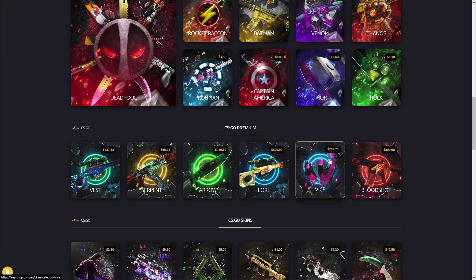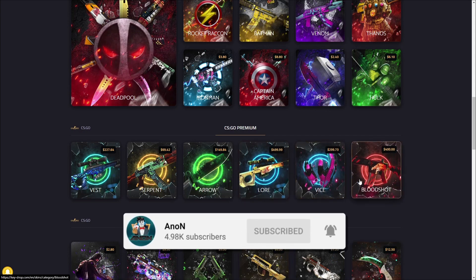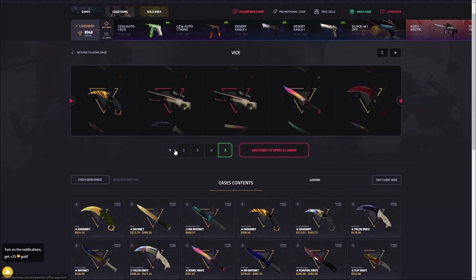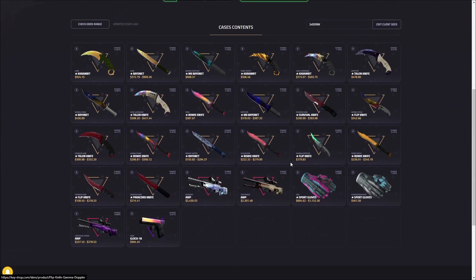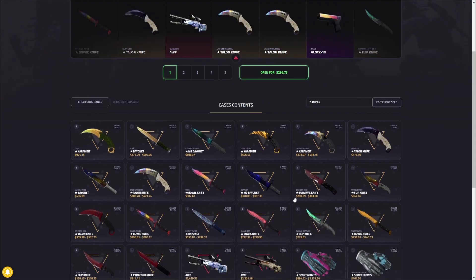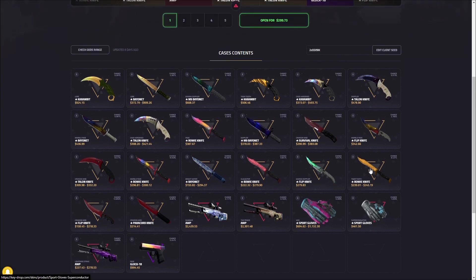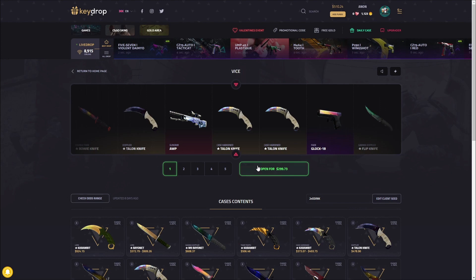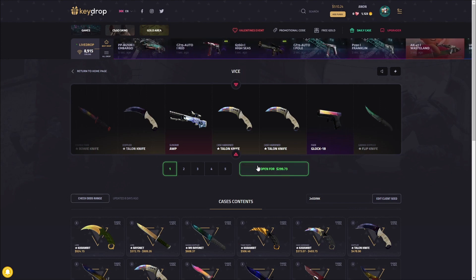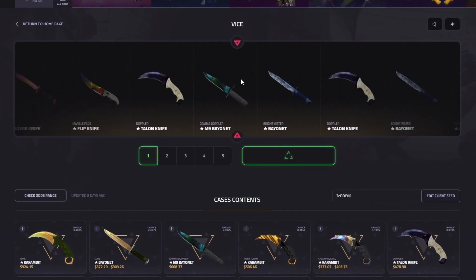I want to start this video out by opening the $300 Vice case. Look what you can pull out of this thing - it is $300 so obviously this case is quite risky. I'm not entirely expecting to make great profit off of this, or any profit at all for that matter. But I think we could be good here. Come on, please do anything - just $300 plus. Here we go, three, two, one, come on please!